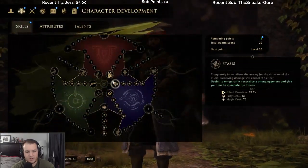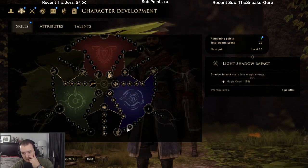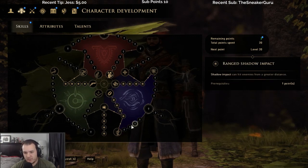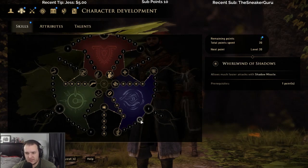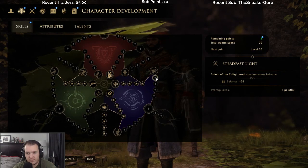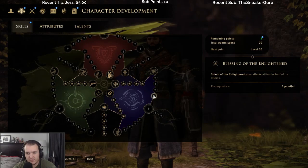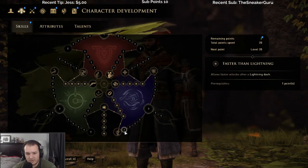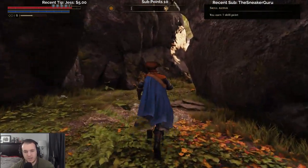Do we have two skill points now? Yes, we do. Alright, I can go for lightning dash, which gives you shadow impact. Shadow impact can hit enemies from a greater distance and allows faster attacks with shadow missile. This one increases balance fury, elemental and resistance. Okay, let's do this — lightning dash. Do I have to equip it, or does it automatically just work?